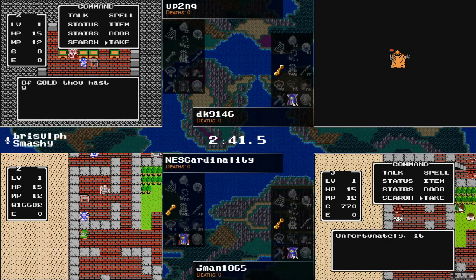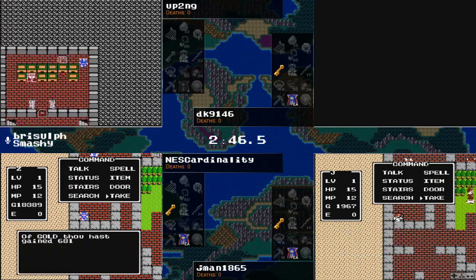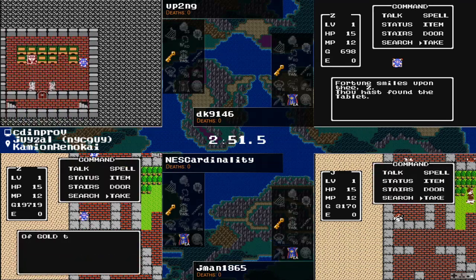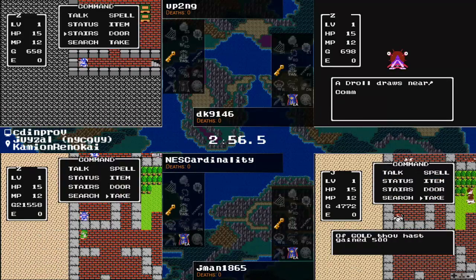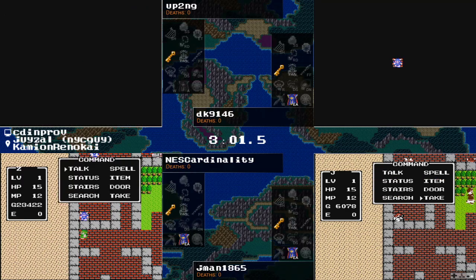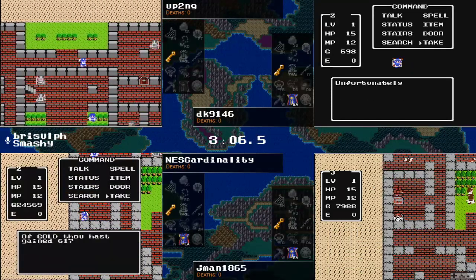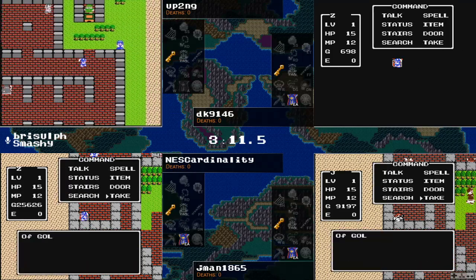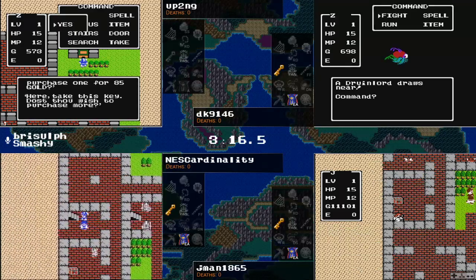With the extended search spots, you saw Erdrick's armor was off a search spot — the search spots are extended from what you're expecting. They can have all the key items on there, but they can also have Erdrick's sword, Erdrick's armor, the stone, sunlight, and lots of stuff that can show up in that spot. In the meantime, DK found a tablet — finding a tablet is something you don't see very often in the randomizer.